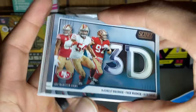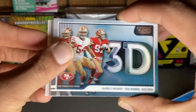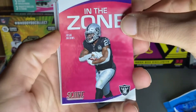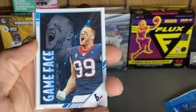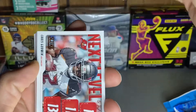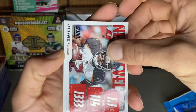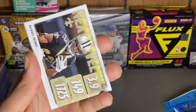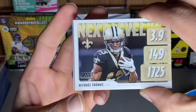So these are our inserts — Score always gives a lot of inserts. In the Zone we got Josh Jacobs, Game Face, Chris Godwin, McCaffrey Deep Dive, and Michael Thomas Next Level Stats.